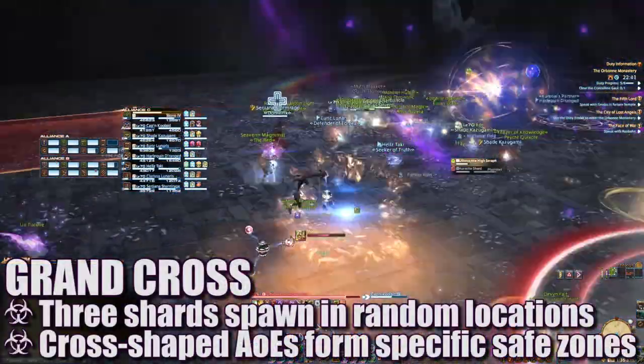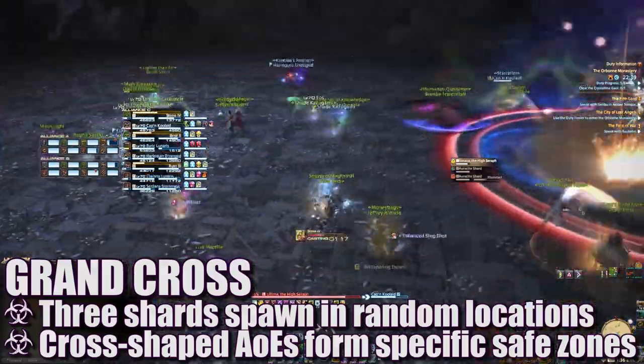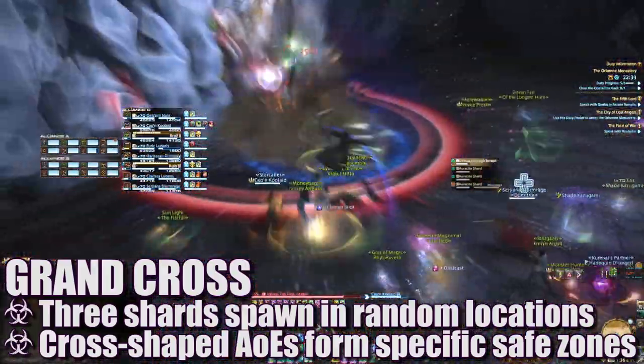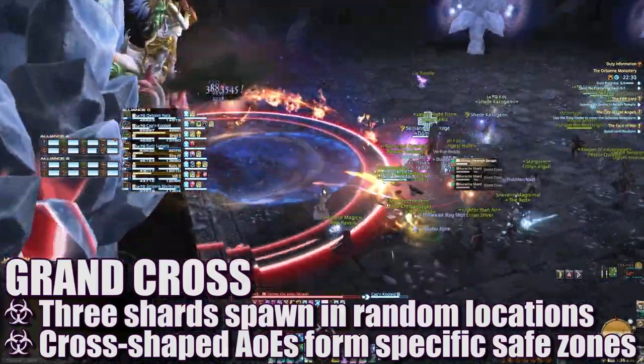Grand Cross will spawn three massive shards on the platform in a random pattern. Each shard will explode in platform-wide cross patterns, creating specific safe zones. Players must quickly identify which section of the platform is safe and move to it to avoid death.